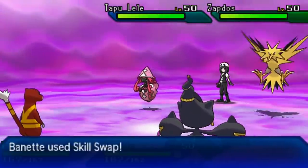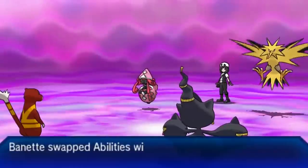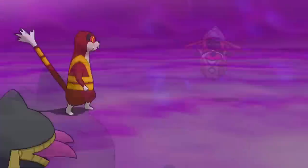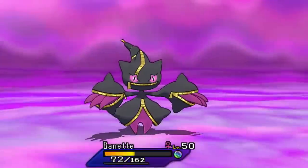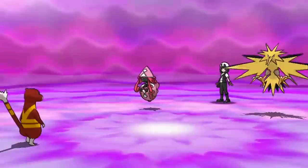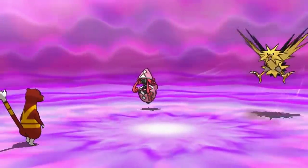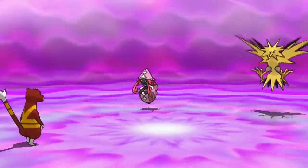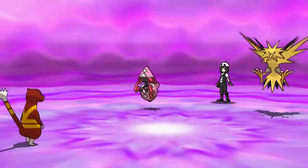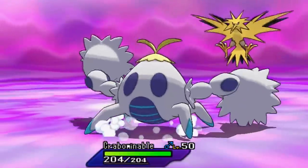I go for the Prankster Skill Swap, giving Watchog Prankster and giving Mega Banette Analytic. My idea was to go for After You and then get a slow Phantom Force with the Analytic boost. Unfortunately we just get one-shot by Tapu Lele — a very balanced Pokémon. My opponent gets Tailwind off, but at least Watchog doesn't get targeted. We miss the Hypnosis, but that's going to happen because we're using Hypnosis. I bring in Crabominable.